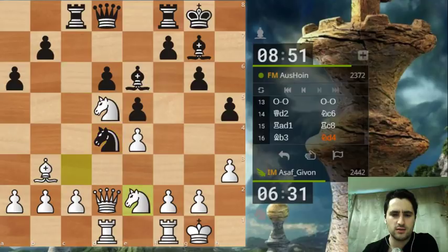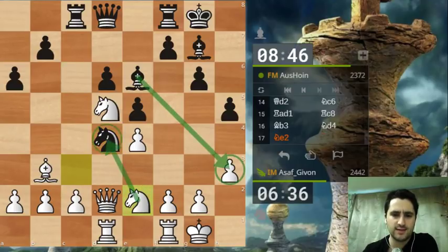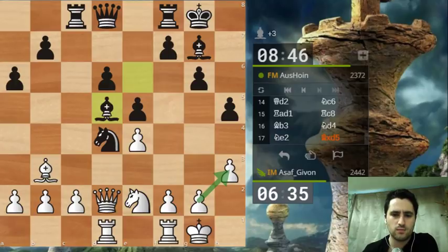I must play knight e2 to fight against this knight. If he plays bishop takes h3, I have the intermediate move knight takes knight, and only then I take the bishop - so I don't think it works for him. He decides to take on d5 - actually a good move that I underestimated. I really don't want to take with the pawn on d5 because it blocks my own bishop, but it seems I might be forced to.